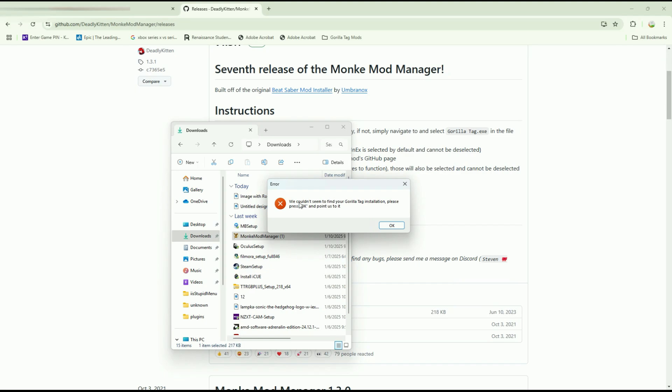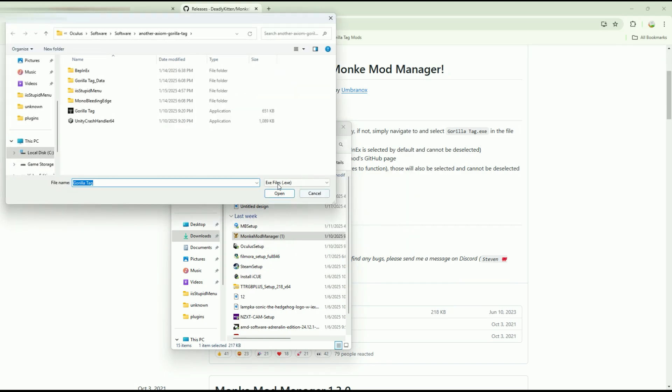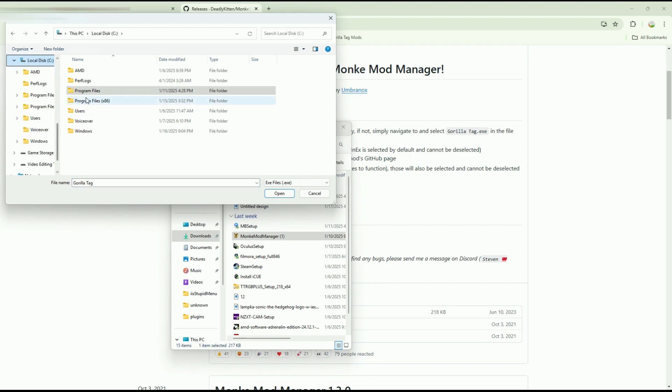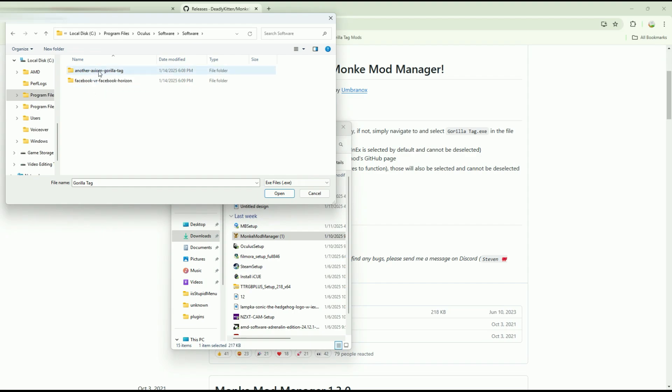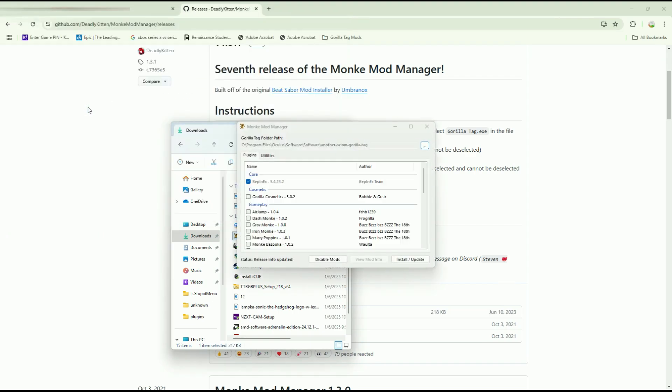Sometimes it will say we couldn't seem to find your Gorilla Tag installation — please press OK and point us to it. Hit OK. It should bring you to where you need to be. If not, scroll down and click Local Disk, go to Program Files, scroll down until you see Oculus, double click that, go to Software, Software again, then Axiom Gorilla Tag, and double click Gorilla Tag. That should bring you into Monkey Mod Manager.